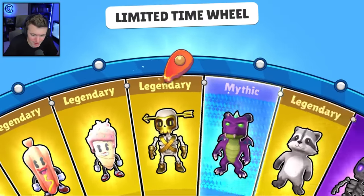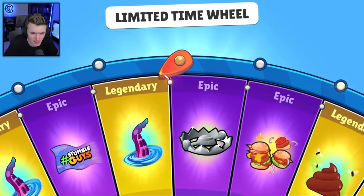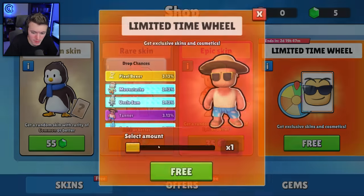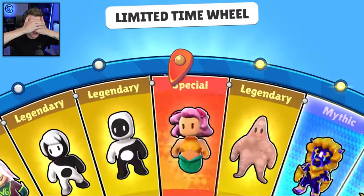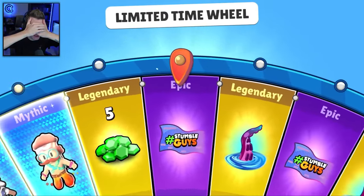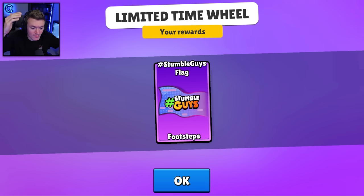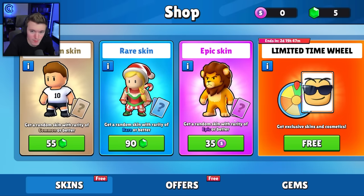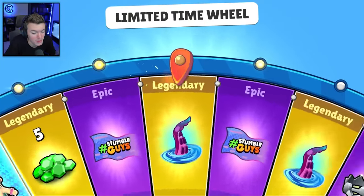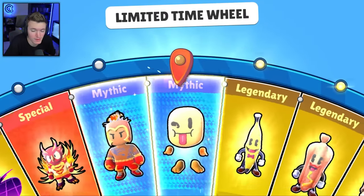Let's get another mythic — we got six more. Come on, I'm getting really lucky actually. Usually I just get emotes over and over and footsteps. No look — mythic wheel spin, can I get a mythic? Come on, give it to me please. Okay, opening my eyes — that is the worst thing I could have gotten, no offense Stumble Guys. Let's do two spins — maybe our luck will be better.